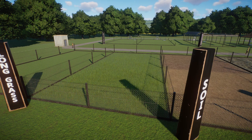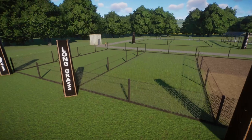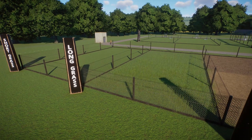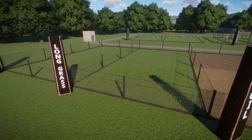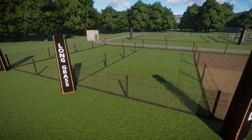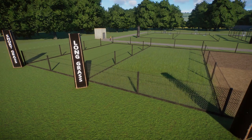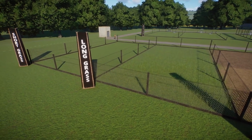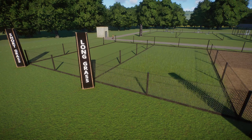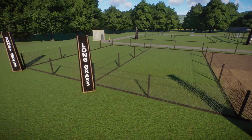The size of the zoo you're building will probably have an impact too. A smaller city zoo will be less likely to have large areas of long grass — you'll have more well-maintained areas of shorter mown grass and less free space in general. A larger zoo will give you more opportunity to incorporate big areas of long grass and wilder, less maintained zones.